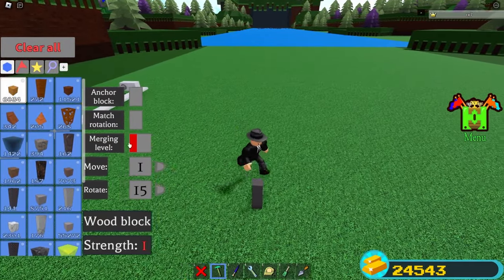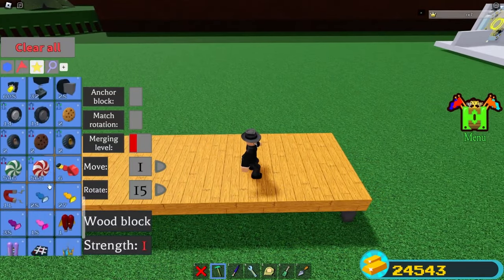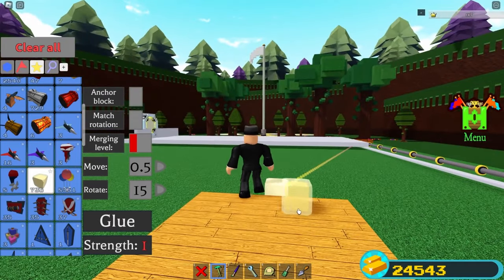Place yourself a rod, and then any type of block on it. Make it 40 studs tall, something like this — 40 studs makes sense. After that, place yourself a butter block like this.